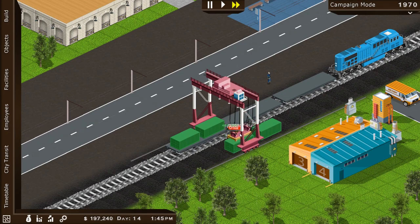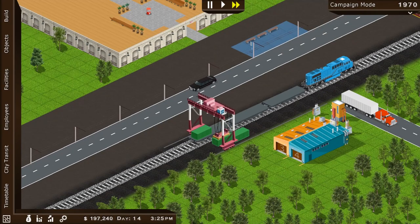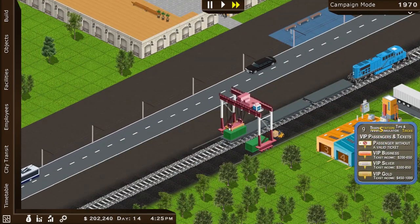We're almost there — $197,000. We just need $200,000 to build that wonderful metro station. Oh, here comes the semi — that looks like a big old Peterbilt. Maybe it's Kenworth, I'm not sure. All right, we got it — the amount of money we need to build our metro station has finally arrived.